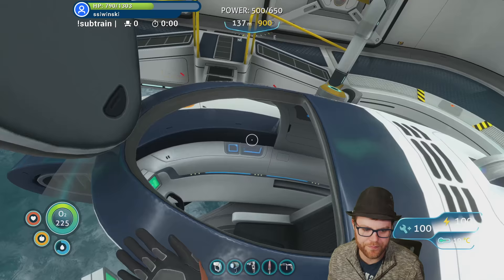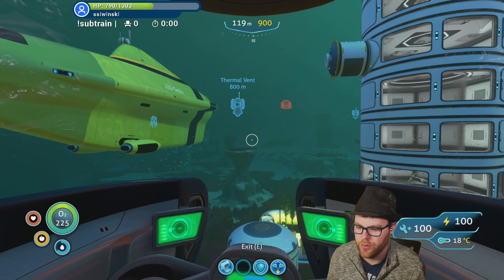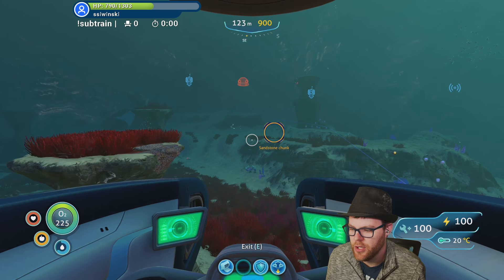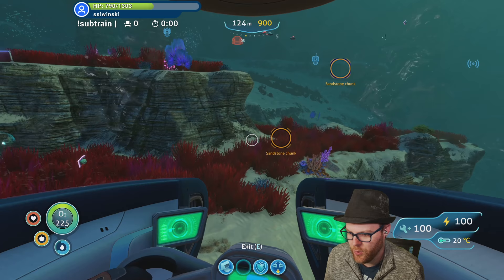Is there a way to generate energy on the cyclops? Yeah, you can get the thermal reactor upgrade for it. I'm looking for gold right now and I'm gonna do it. When you go down deep in the lava zone or whatever, the excess heat from down there will help power it, help charge the batteries - it converts heat to energy.